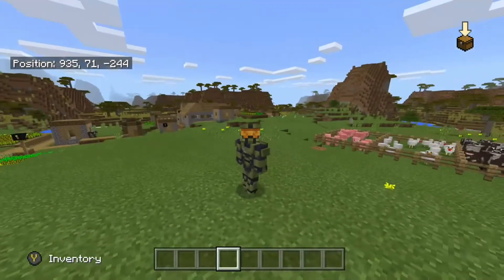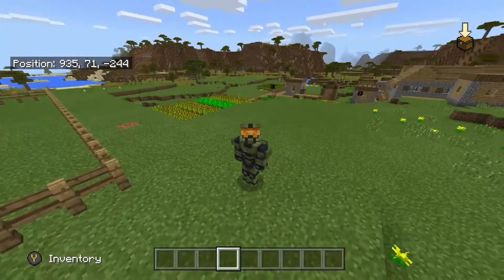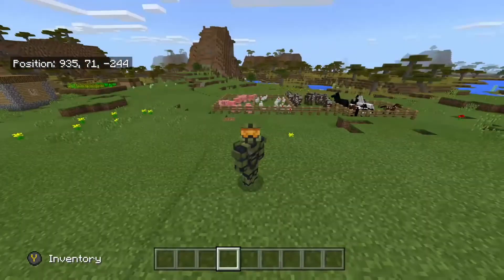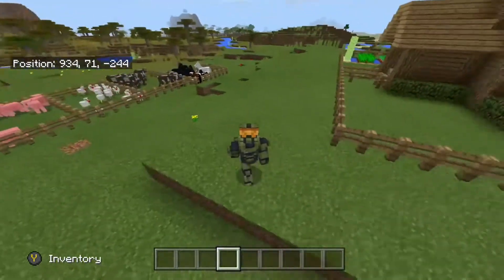They said they were going to do an update next week so we're going to see more on that. You got the clouds, the mountains, the crops from the villagers, their houses, flowers in the background. This game is really awesome — you got pigs, chickens, cows, and horses, and more trees in the background. This game is really outstanding.